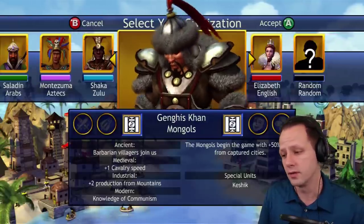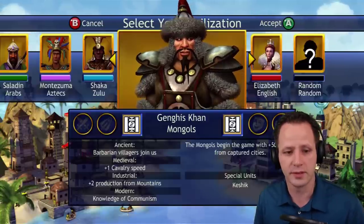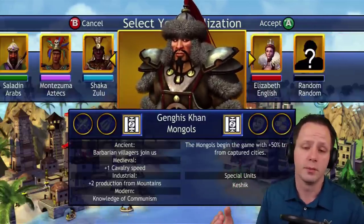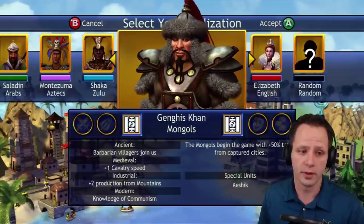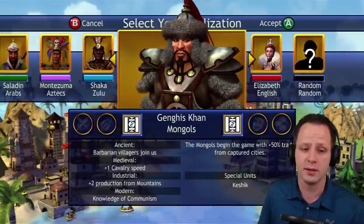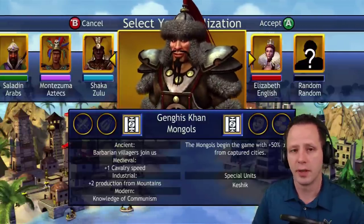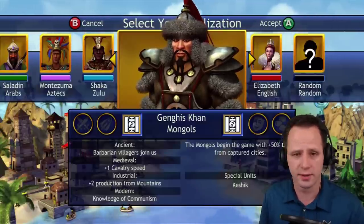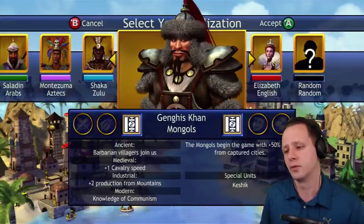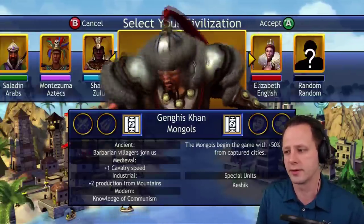Right here at number 16, I had no doubt about this one whatsoever — some of these were tough decisions, this wasn't one of them. I have the Mongols ranked at number 16. Under 'ancient: barbarian villagers join us' — this is a terrible thing to have. Basically when you take a barbarian hut, it converts into a one-population city and you get no reward from the hut. You don't get a possibility for 50 gold, no chance to get a galley, no chance to get a tech, no chance to get veterans.